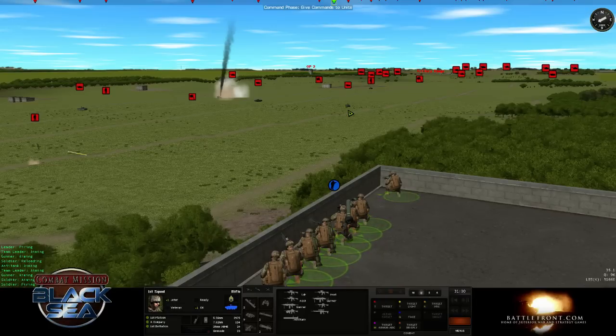Someone asks, can you switch the Javelin from top shot to straight shot? The answer is no — the AI makes that decision itself. The Javelin is capable of a straight attack profile where it goes straight at the target, but that's not often used. The vast majority of the time, the AI will choose top attack.